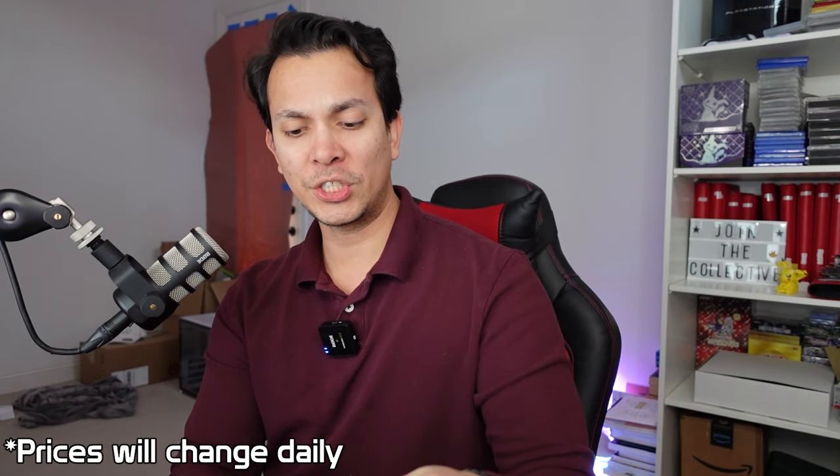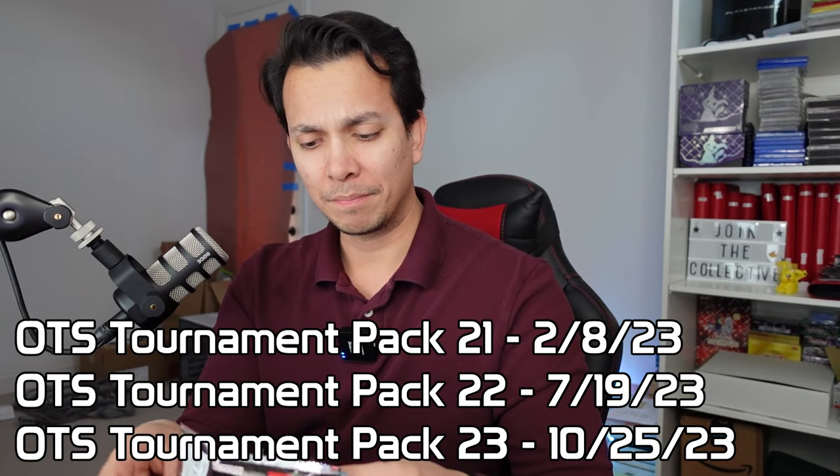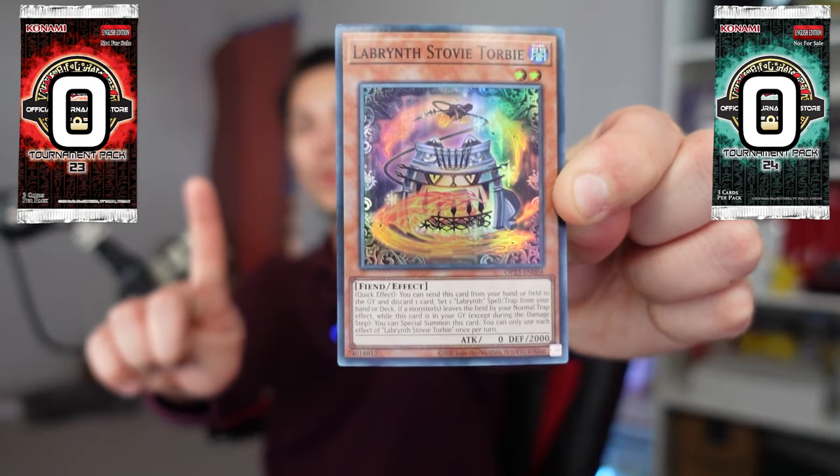I don't think OTS-24 came out last year, but there were other packs that came out with OTS — I think OTS-22 came out last year as well. I think they come out at least once or twice a year. Alright, so we have Dark Hole and the Org Dark Water Lily. Our first super rare is the Labyrinth Stovey Torby — and this one is $2.23. That is one point for OTS-23.